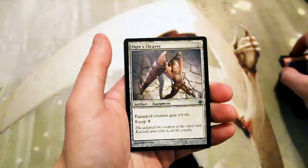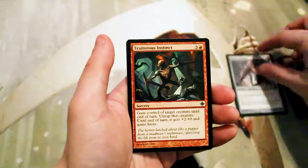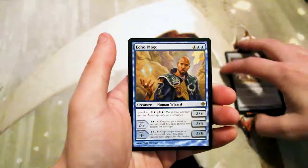And our first uncommon — we have Battle Rattle Shaman, an Ogre's Cleaver, a Traitorous Instinct, a Ruined Servitor, and then our rare: Echo Mage.